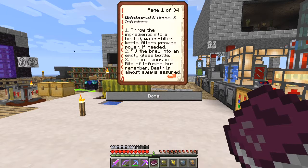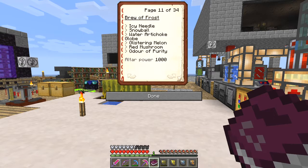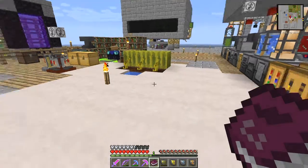There's quite a few pages, and the one we want is the brew of sleeping. But we need to do first of all the brew of love. So we need: a rose, a whiff of magic, water artichoke globe, a golden carrot, lily pads, and cocoa beans. Strange recipe.